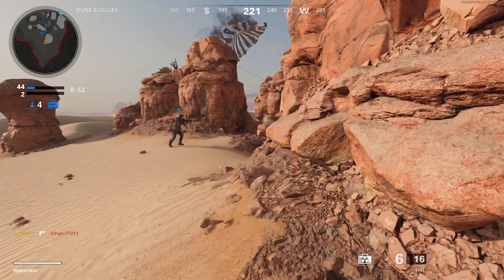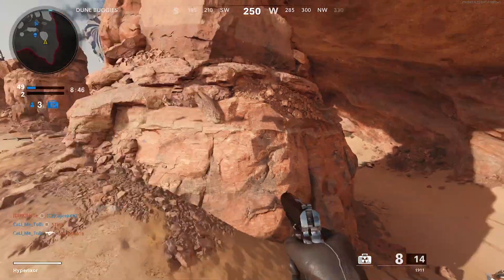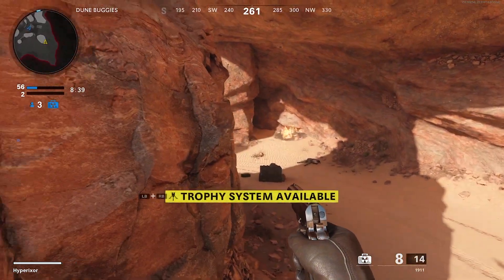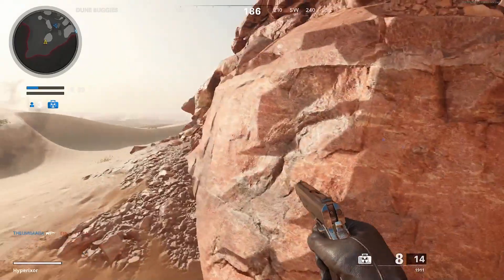When you do have the briefcase, your respawns will be disabled. So if you die, you have to wait until your teammate holding the briefcase gets killed, or until your team reaches the score limit of 200 to win the game and launch the nuclear launch codes.